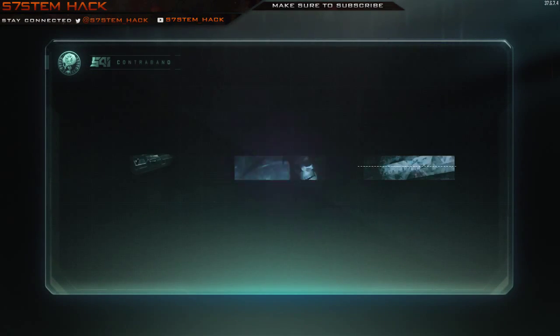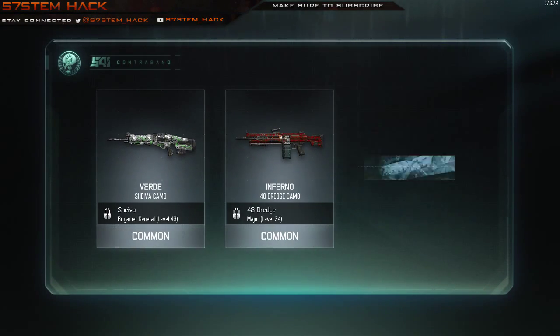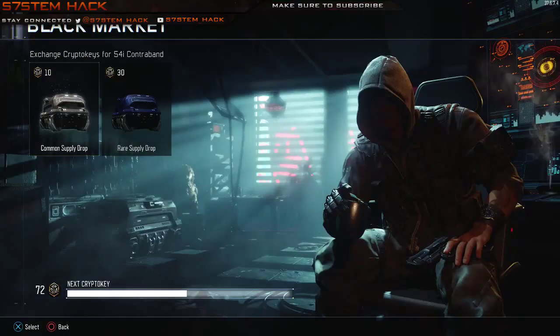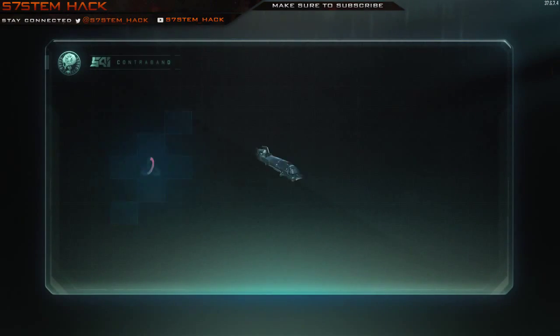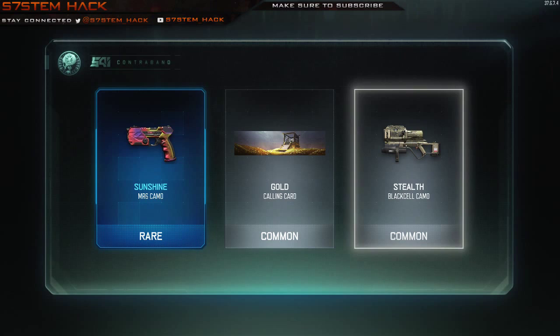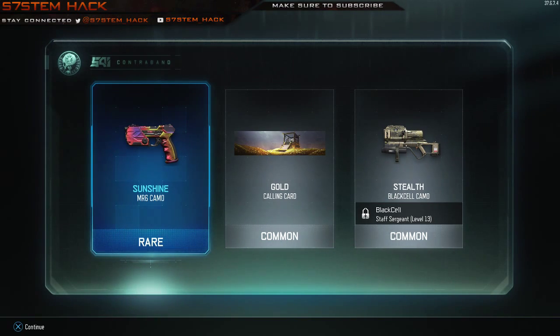So far no taunts or gestures. Better than average — makes it better than you. Calling card — not too bad. Not thrilled about the camos. Superstition, do what you gotta do. Wow, would you look at that — camo for the MR6. Sunshine. Now that is very colourful and very interesting. Actually I do like it.